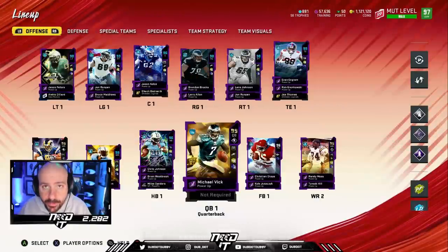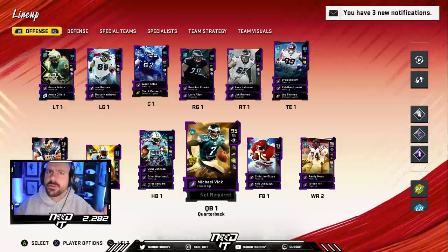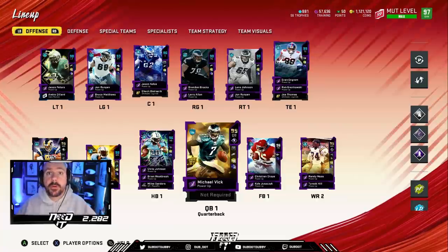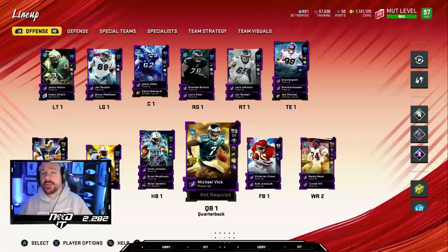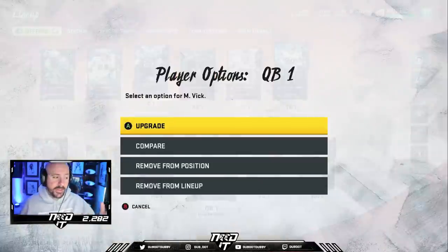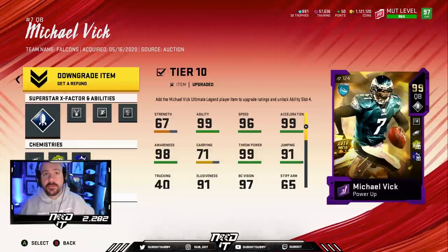Why do I use Michael Vick? I'm comfortable with him. I've been using him since Madden 18 — I don't believe he was in Madden 17, maybe until real late in the game. But since Madden 18, he's my quarterback every time he's out. Why do I use the Ultimate Legend over the Golden Ticket? First reason: he has the Eagles card art. If the Golden Ticket had Eagles card art, I'd probably use that.